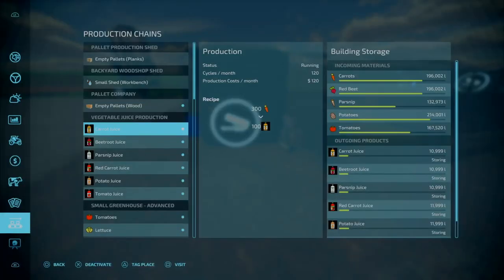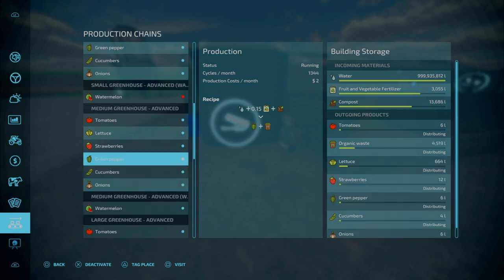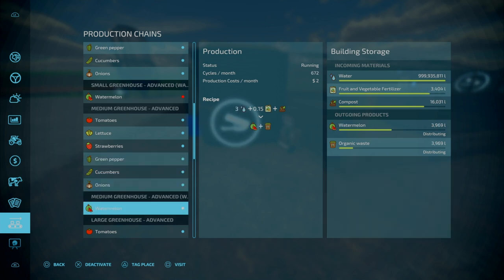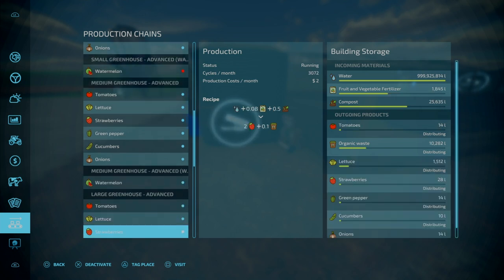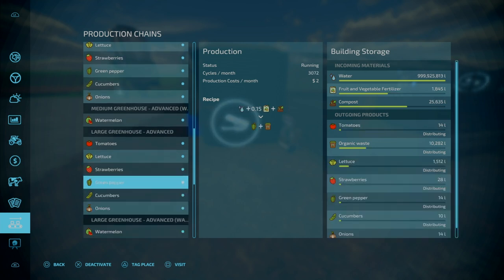Fertilizer goes in here. Let's have a look at the production options — you can produce tomatoes, lettuce, and strawberries. However, you also have an option to produce green peppers, cucumbers, and onions, along with watermelons. In terms of inputs, I actually didn't use much of the fertilizer. I've had this going for months and barely made a dent in it — it was just a pain to get everything set up initially.